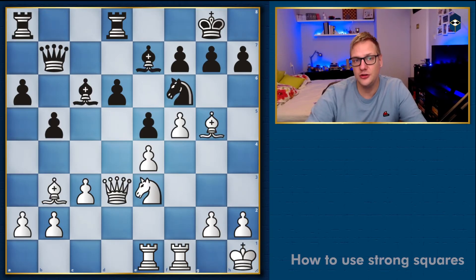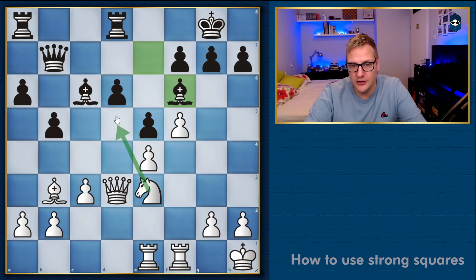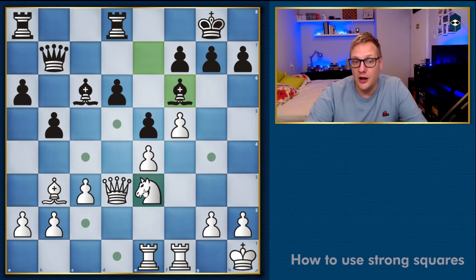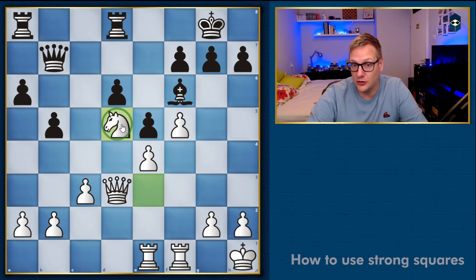Here we have another example, and I think you are starting to recognize the pattern. It is white to move, and hopefully you quickly recognize that the strong square here is d5, which is currently defended by the knight on f6. So the first move should be eliminating that defender by taking it. After bishop takes, there are two good moves: either knight d5 or bishop d5 is fine. But the most clean approach for understanding strategical strong squares is bishop d5, because this forces a trade of bishops and you end up in a good knight versus bad bishop position.